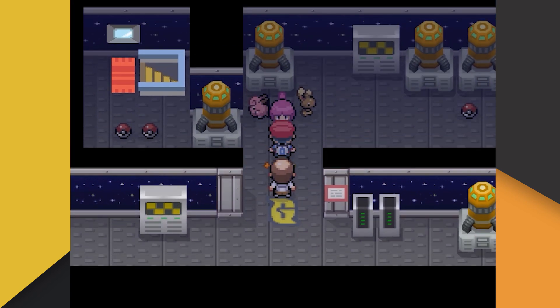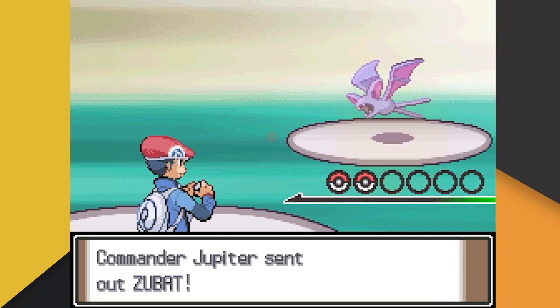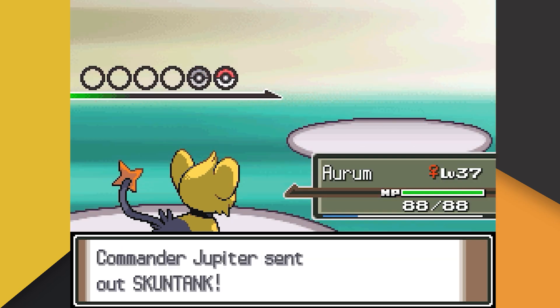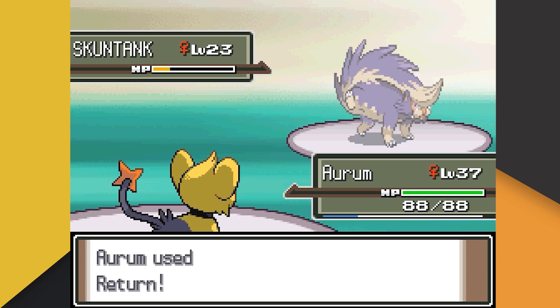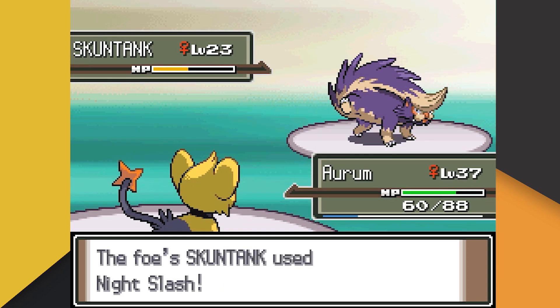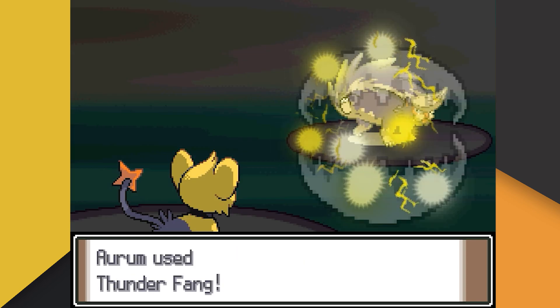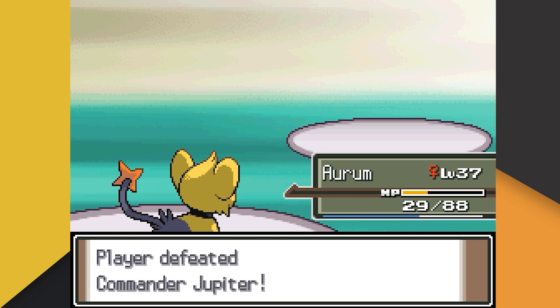Before we leave Eterna City, there's another mandatory encounter — Team Galactic Commander Jupiter. Jupiter leads with her Zubat, who I was worried would confuse us immediately. However, Aurum actually listens and instantly one-shots the Zubat with Thunder Fang. Jupiter's last Pokemon is her Skuntank, and here Aurum switches our orders in favor of Return. Skuntank tanks the Return and consumes its Citrus Berry before striking back with Night Slash. On the next turn Aurum completely ignores us and we're hit with another Night Slash. Finally, Aurum listens again and ends the battle with one last Thunder Fang.